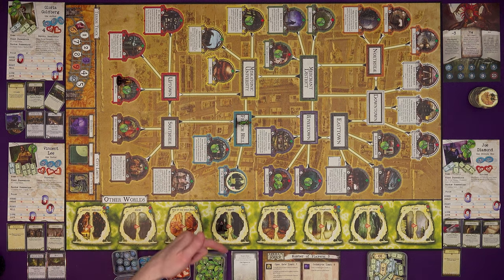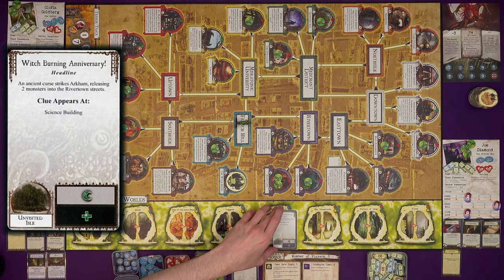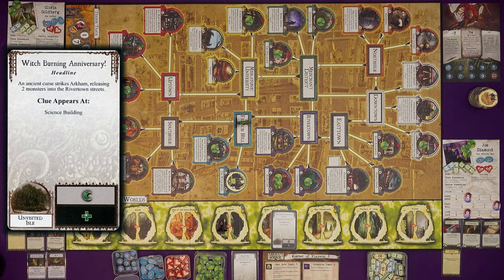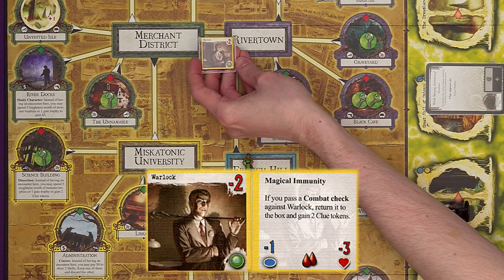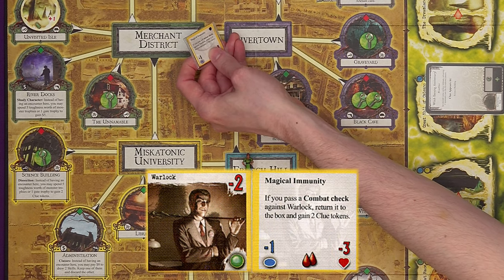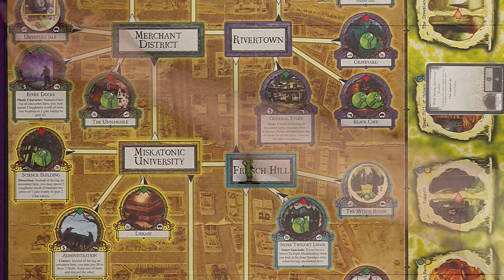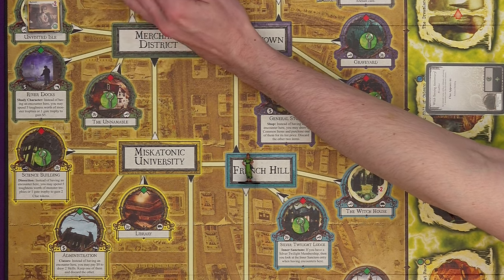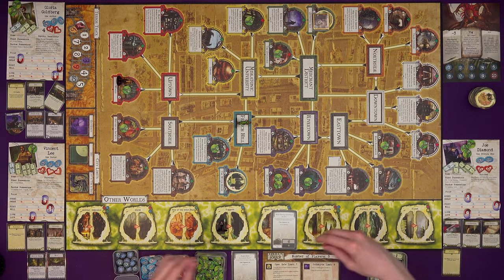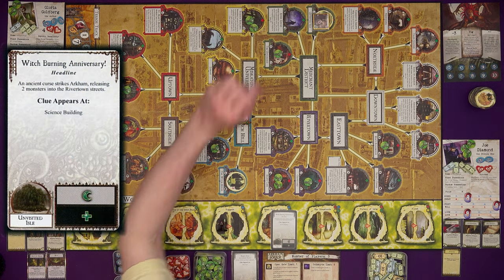Finally, the Mythos phase. We draw Witch Burning Anniversary. The Unvisited Isle gets a gate — out in the Merchant District, that clue is lost. A monster entering our world is a Warlock: harder to sneak past, has magical immunity, and if you pass a combat check against them you put them back in the box and get two clues rather than a trophy. The yellow border means they never move no matter what the card says. Yig now has two doom tokens. A clue also appears at the Science Building.